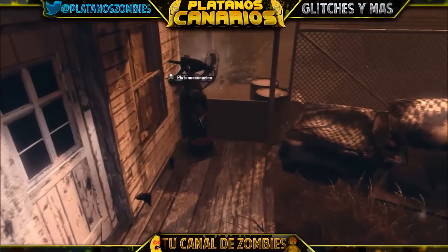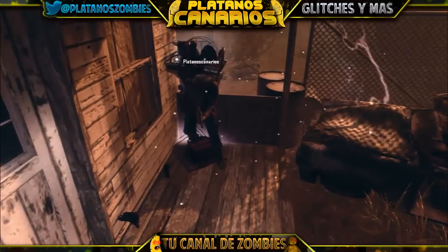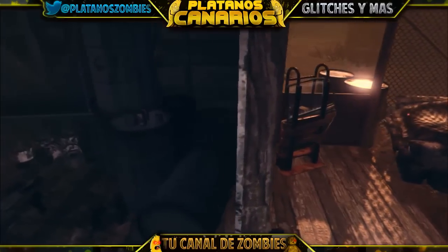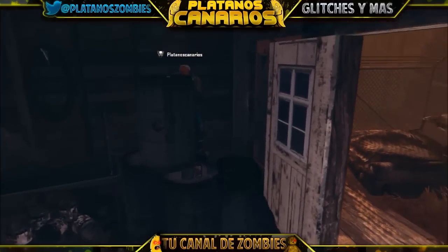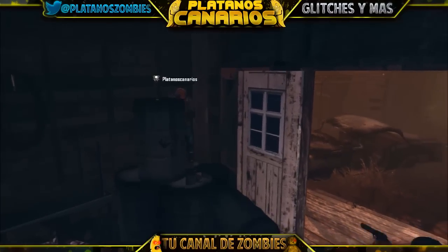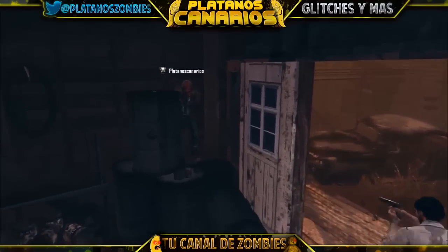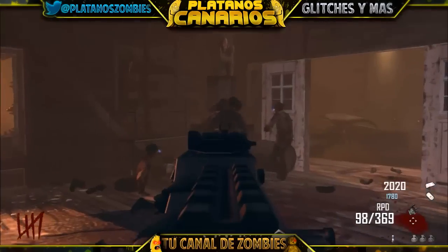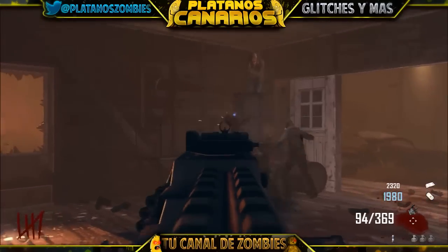Vais a ir apretando todo el rato y veréis que va a ir subiendo poco a poco. Ir controlando que el zombie no os pegue, hacéis para adelante, para atrás, para adelante, para que los zombies no se acumulen afuera sino dentro. El compañero que va a estar adentro va a ser totalmente inmortal, porque ningún zombie se va a hacer caer. Todos los que salen de la ventana van a ir directamente a mí. El truco es una maravilla.